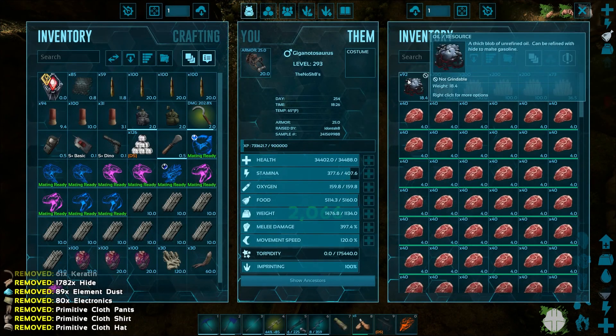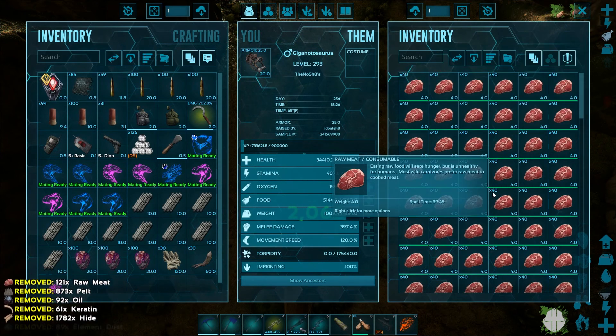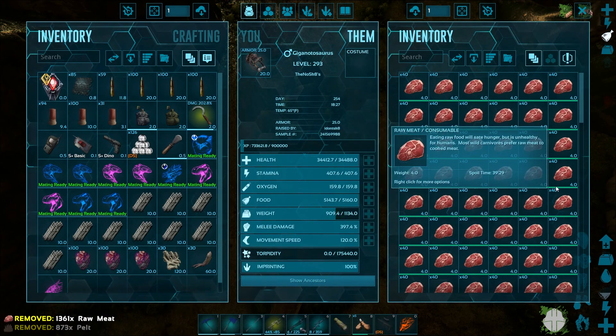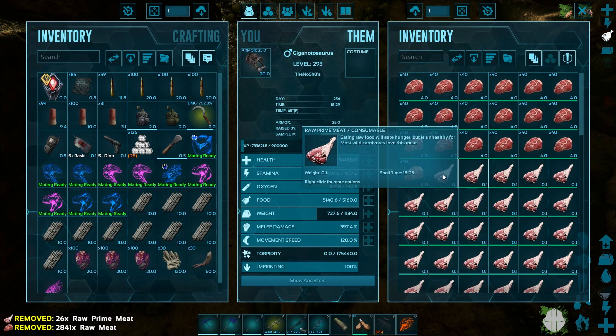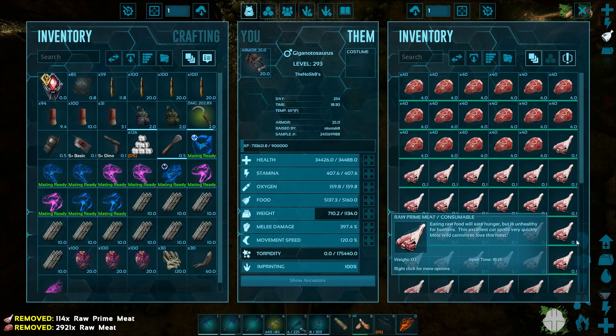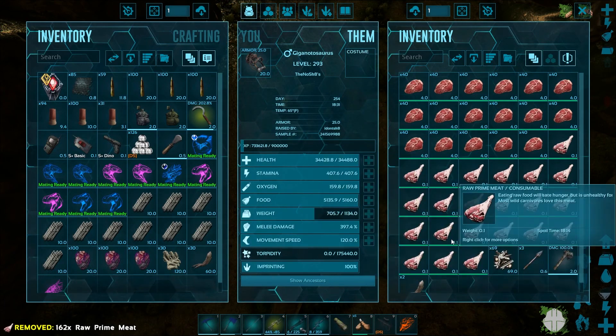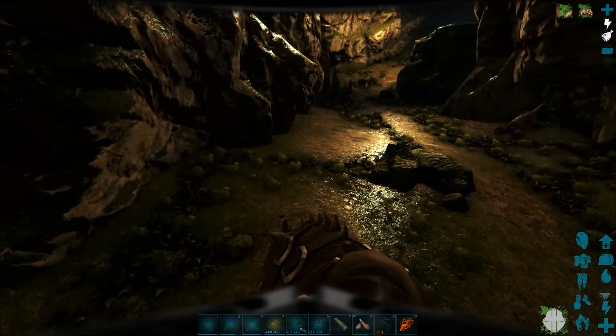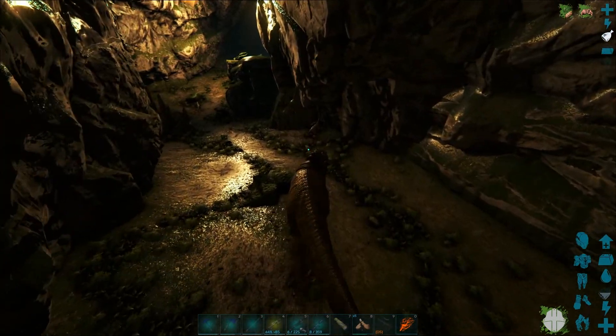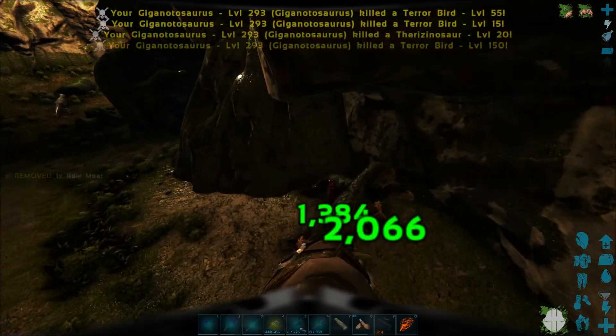I have been getting a decent amount of hide from the order supply drops. I figured out a way to drop all the meat automatically using S+, so that's handy. I can still do the OSDs, not too hard — I can still grab hide and everything, because I'm going to need hide for all the saddles I'm going to need to craft eventually.